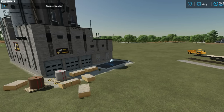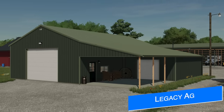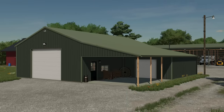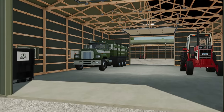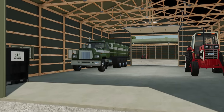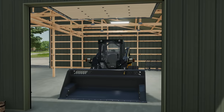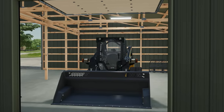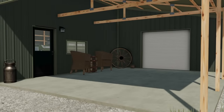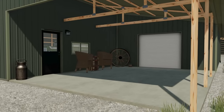Lastly today, Legacy AG now has their 62 by 60 shed in beta testing. It is a simple shed with a porch, perfect for storage of small and medium sized equipment. There are two front and one rear doors for easy access and the ability to drive straight through, which always makes things easy. These also have three different colored parts to choose from and it's planned to be on all platforms on Mod Hub.